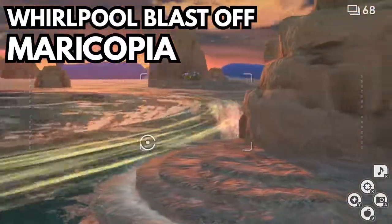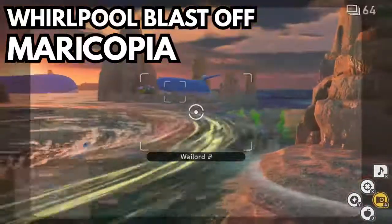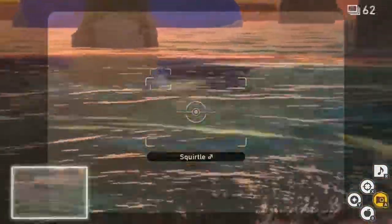So this is the whirlpool blastoff request. Now you might want to do the round and round requests with this, as the Squirtle can add to it.